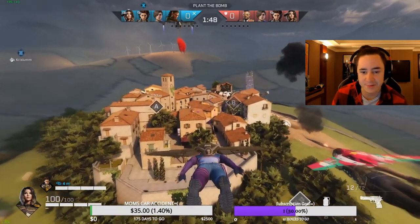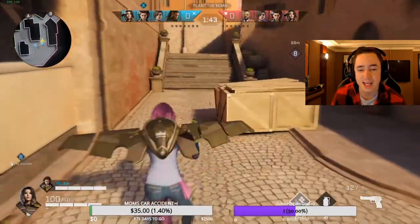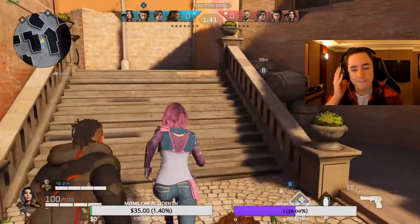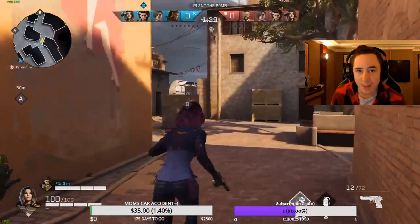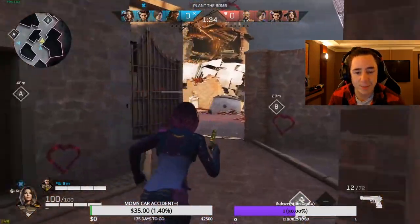The most common thing we see on this map is the A push. You do see a few Bs filled in here and there, and they tend to be quite effective, but the A push tends to be a little bit better if you play for picks. You have to play for picks.